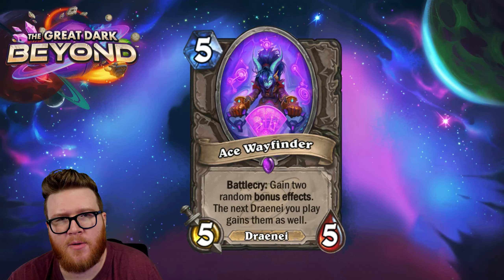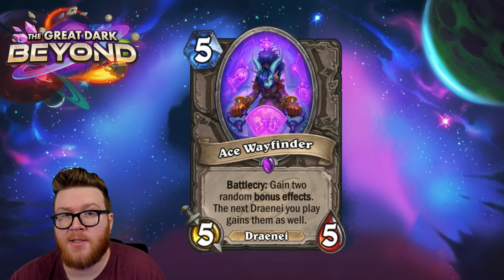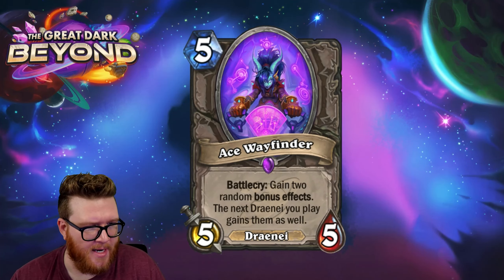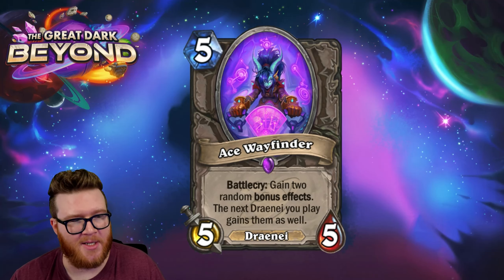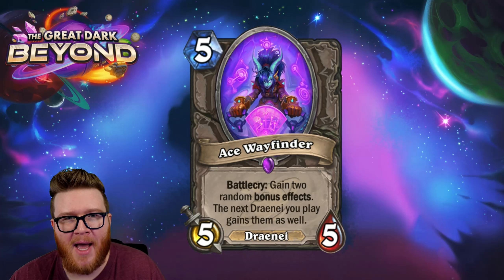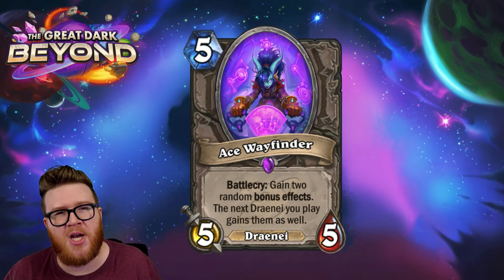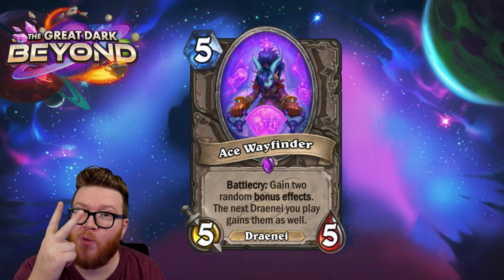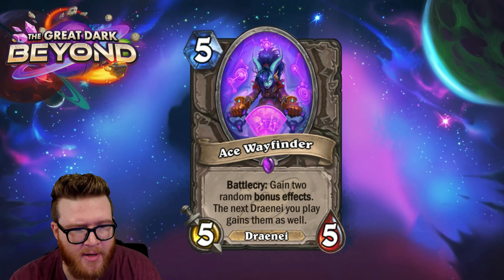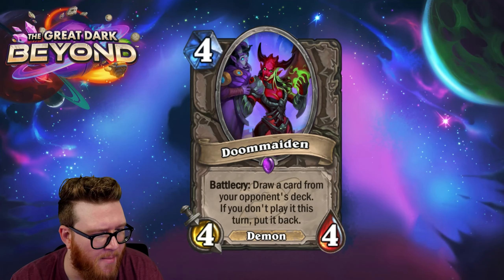The Ace Wayfinder is a five-mana five-five Draenei with battle cry: gain two random bonus effects — base keywords like taunt, rush, lifesteal, divine shield — and the next Draenei you play gains them as well. You can imagine hitting rush and divine shield and being thrilled, but you can also imagine spending five mana and getting absolute garbage. With cards that used bonus effects successfully before, you had enough rolls to hit something great — with only two rolls here, you might be doubling down on badness, making this really difficult to play.